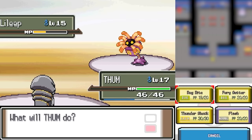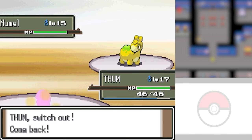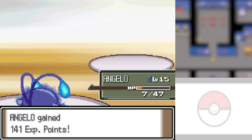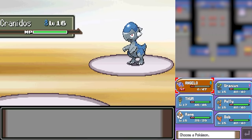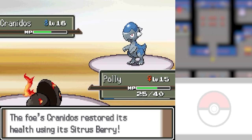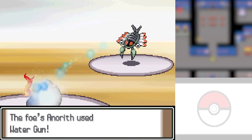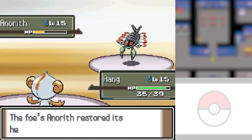Roark led off with a Litleleo, so I went in with Thoom and just Bug Bit it twice to take it down. For Nosepass, I decided to swap out into Angelo and Waterpulse it, since that's four times super effective and it's going to take it out in one hit. But his Cranidos then came out and killed me with a Pursuit. Luckily, this isn't a hardcore Nuzlocke. I brought in Polly, went for two Metal Claws on the Cranidos while getting hit with Zen Headbutts, but eventually came out on top. His last Pokemon was an Onix and with a Water Gun my Aron went down, so I swapped in Aang, Air Cuttered it twice, and won my first Gym Battle.